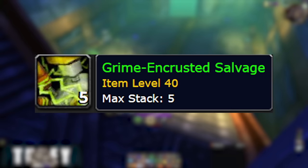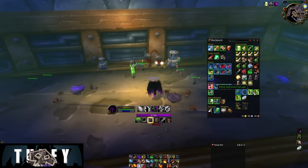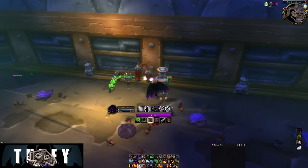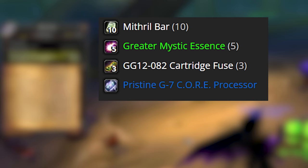First, while you're in the new Gnomeregan raid, you will need to find a drop and loot it called the Grime Encrusted Salvage. This is an homage to the old Grime Encrusted Ring quest in Gnomeregan, so you're going to take it to that same place. You'll turn it into the Salvagematic 9000, and you need 3 silver to do this. As soon as you do, you will receive a quest from the mob right next to you, the little gnome named Ziri. Ziri will give you the quest Salvaging the Salvagematic, and this is the main quest we need to do.